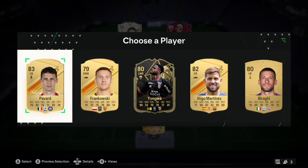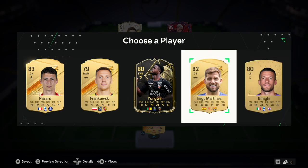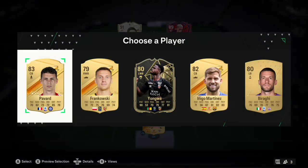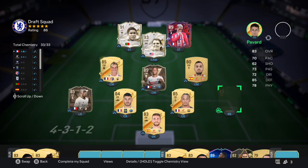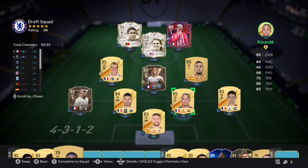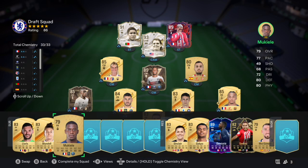Up next we get Bavard, Frankowski, Youngwa, Inaga, Martinez, and Blagyi. I guess Bavard - actually we could play Bavard at right back. That might reduce the chem... oh it doesn't! There we go, I've created a right back option now as well. We could swap those two - I'd probably rather have Koundé at right back to be honest. There we go - making improvements to this team, this has gone so much better than expected.